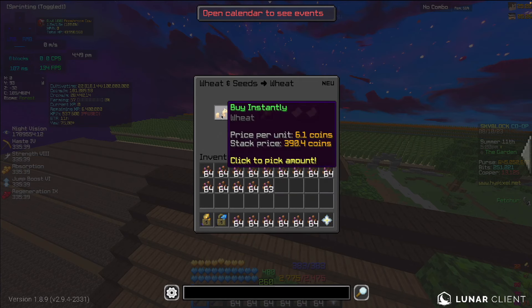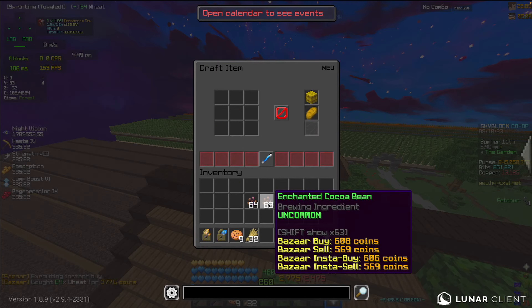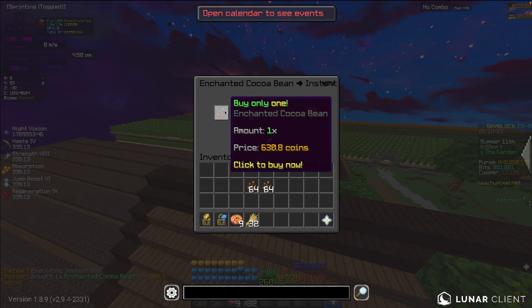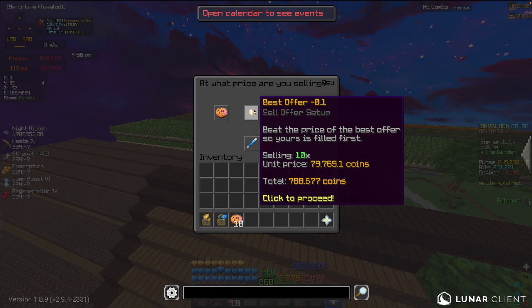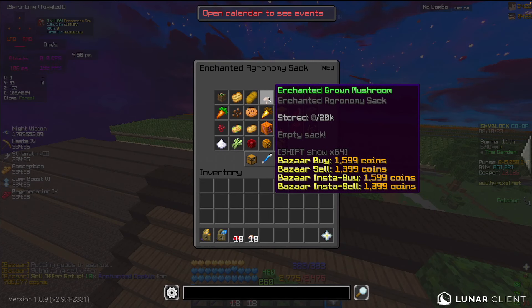I'm going to be turning these into cookies since I'm 99% sure that gives more money. I'm one enchanted cocoa bean away from making another enchanted cookie — nobody saw that. I now have 10 enchanted cookies, which is crazy. These 10 cookies are going to sell for a total of 788,000 coins.